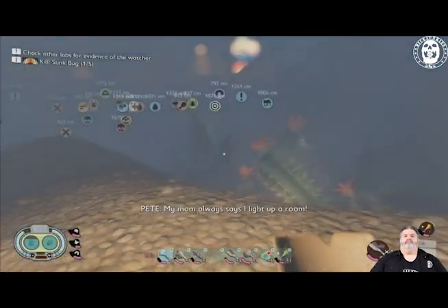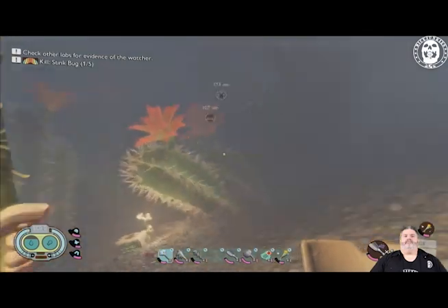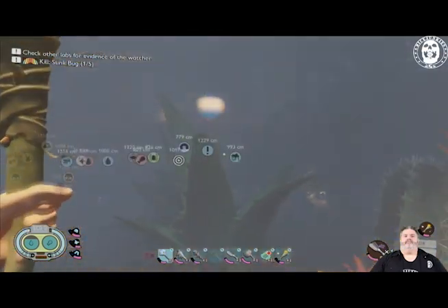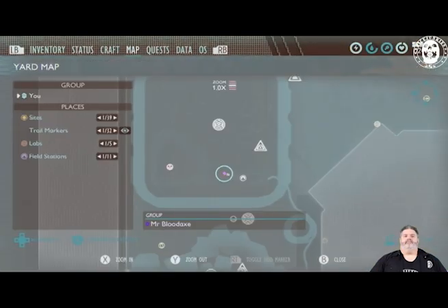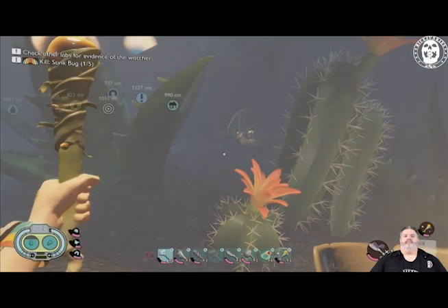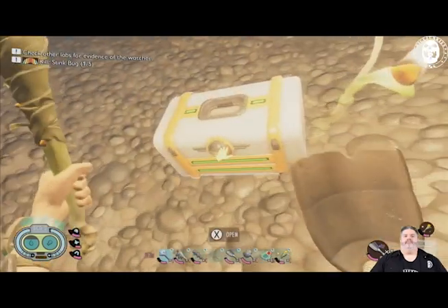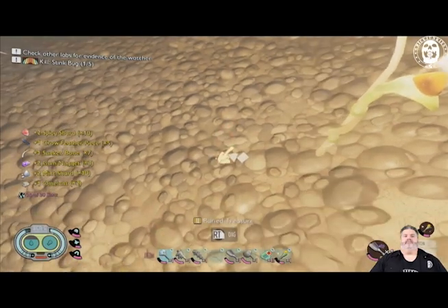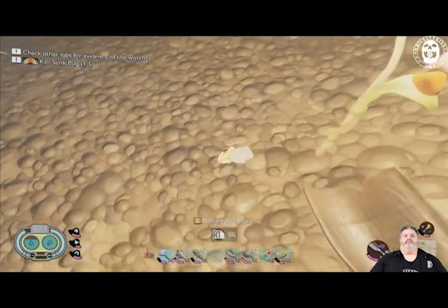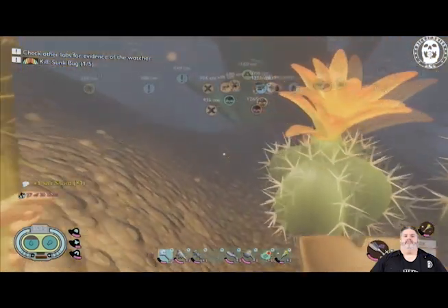I'm going to turn on the light so you guys can see. Over here where the cactuses are — the sandcastle's over there and there's a little water area over here. If you look on the map, you can see it's close to the science station. There's one in the middle of the cactuses here, and we can probably dig up another one. And it's a piece of salt, which is probably the actual worst thing you could possibly find.